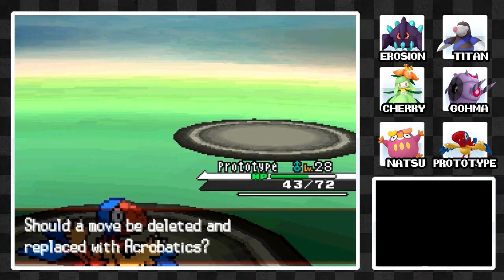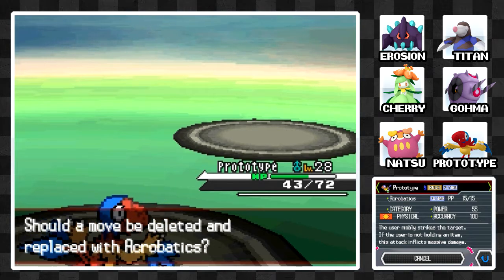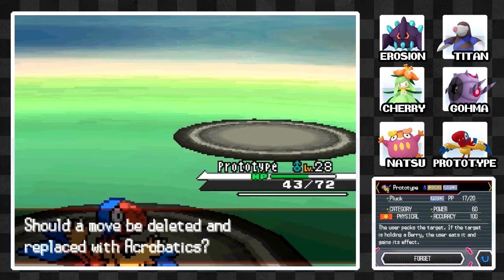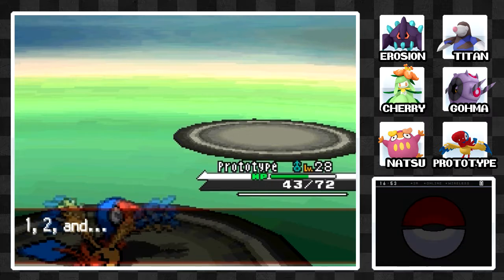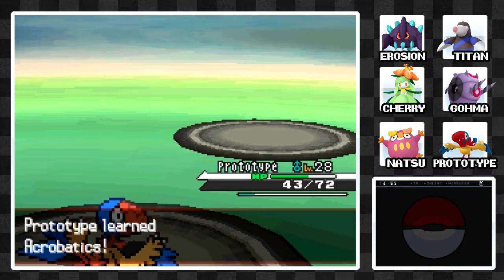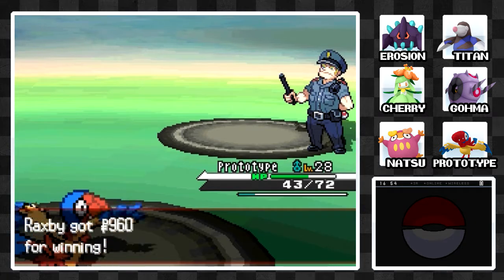We got Acrobatics! Acrobatics is a great move — you might think 55 power isn't that good, but if you don't hold an item, it is basically doubled. So we're going to forget Pluck and take the item off of Prototype, and then Acrobatics will be a very strong move.